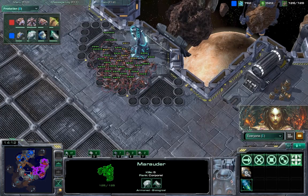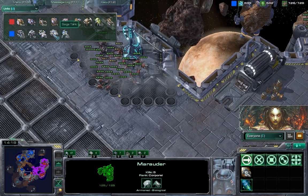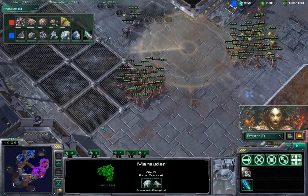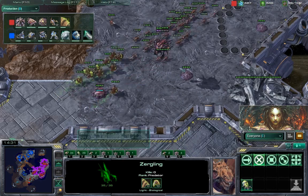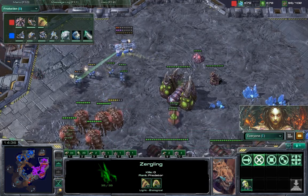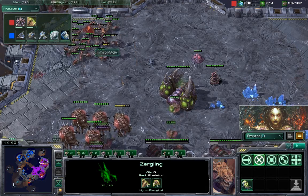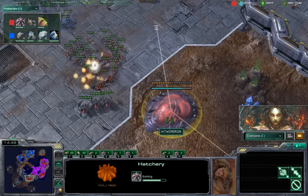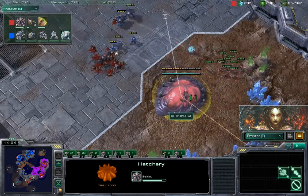Let's check the units once again: 35 marines, nine marauders, four siege tanks — this is much too big for the Maga to fend off. Scan going down, reinforcements from the Maga appearing: a lot of zerglings with banelings. Meanwhile there's another drop while the assault is happening on that third base that the Maga has placed. Third base almost finished but the forces from Maka Prime are advancing — will the Maga be able to hold this base?